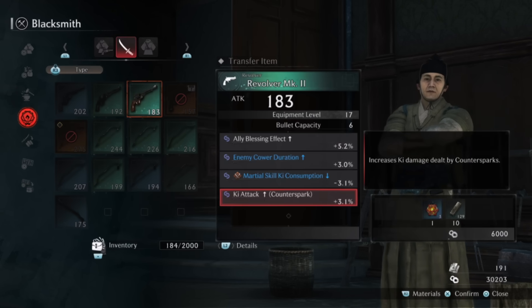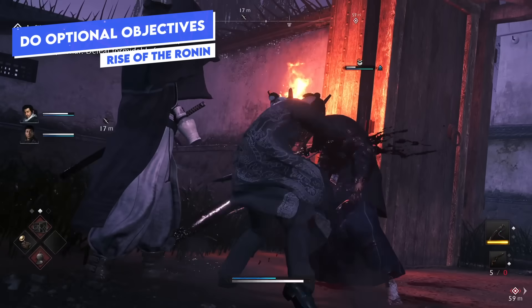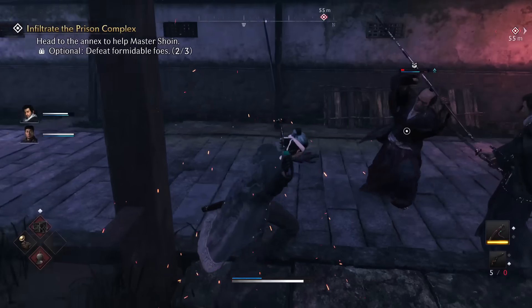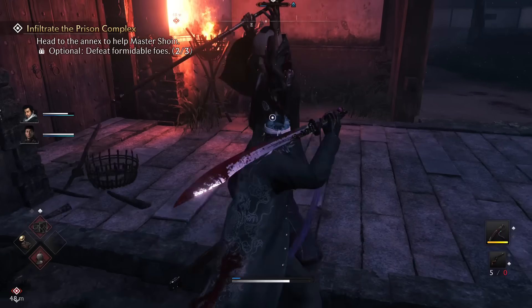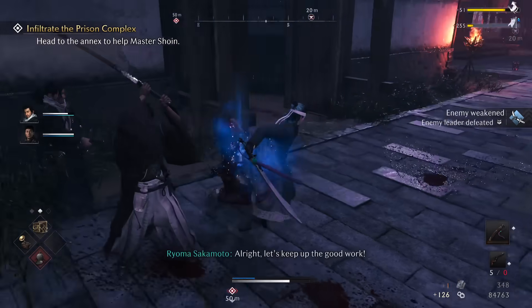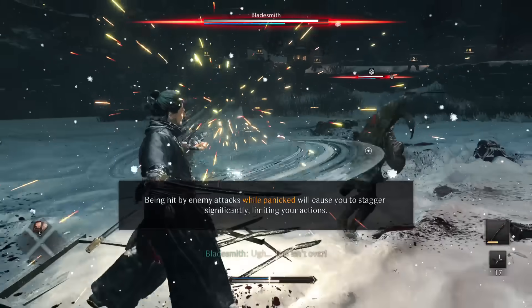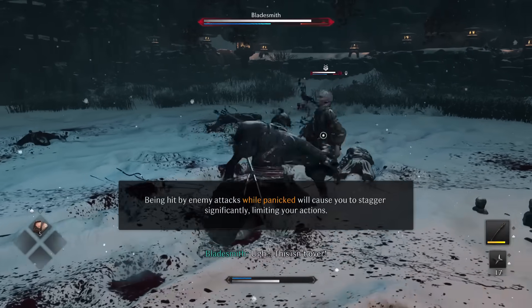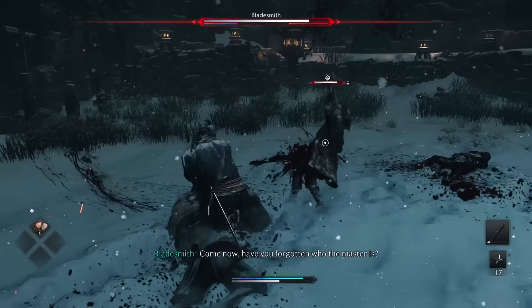Another way to make difficulty a little easier on main missions is by completing the optional objectives, which also give you silver coins. By completing these optional objectives — which typically require you to defeat elite enemies, the formidable foes in the area — it will actually weaken the final boss, making those encounters significantly easier on top of all the equipment upgrades we've discussed.